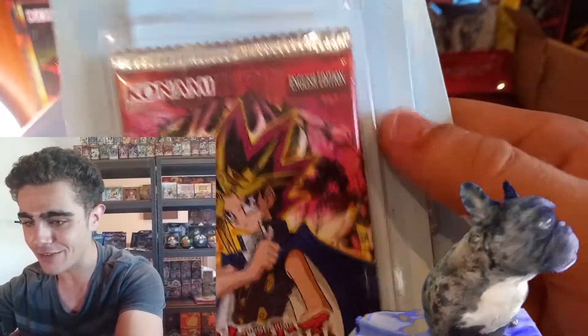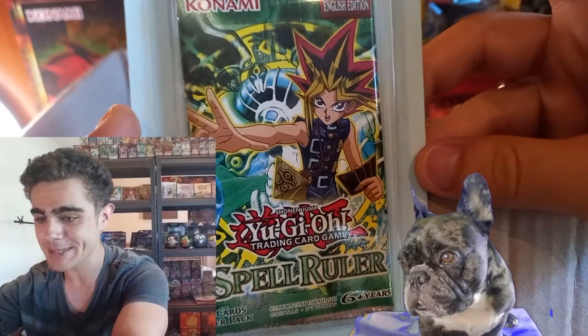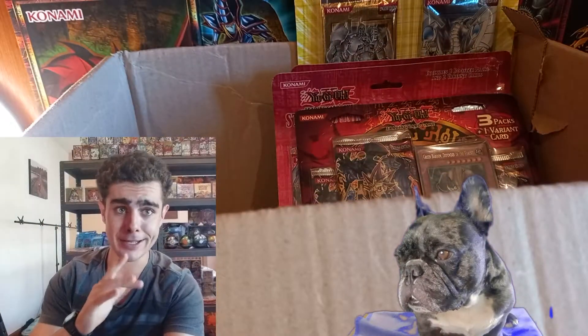Another Battles of Legend. We've got that OG Pharaoh Serpent — a little bit dirty, but that's all fine. As well as one Spell Ruler, guys. Getting them OG reprint packs.